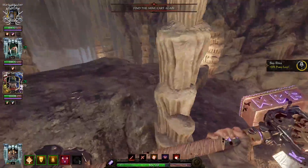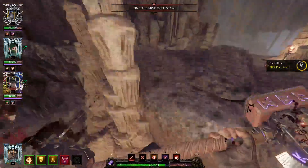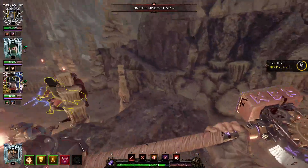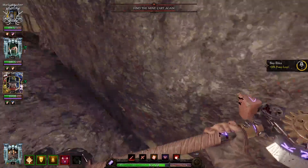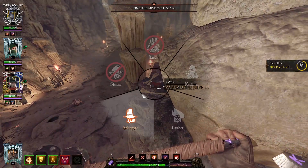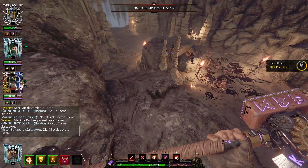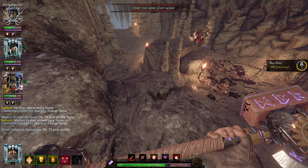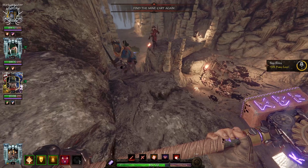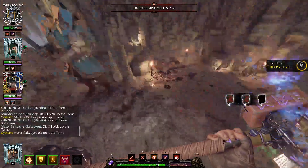On to the final tome, which is just a short jumping puzzle. You've got to come across to this rock, up one more, and then straight across here. Up this ramp — and there is the tome. Eventually the bot will make it up — the bot pathing is much improved. Look at him go! Ta-da!